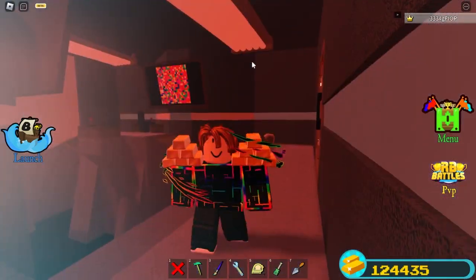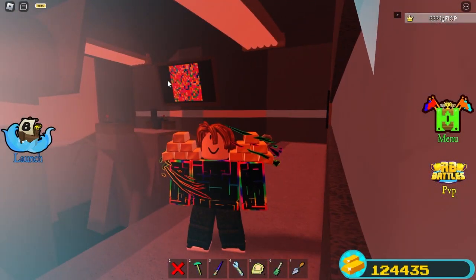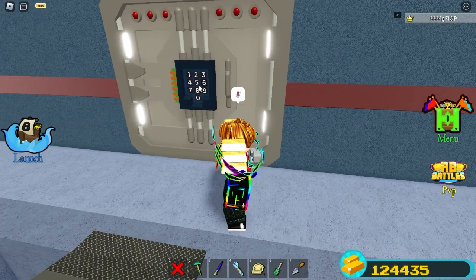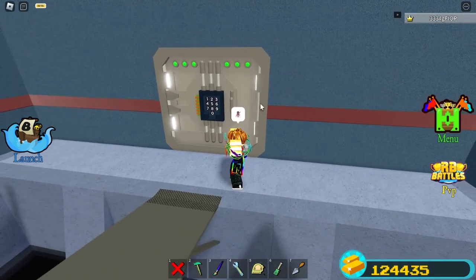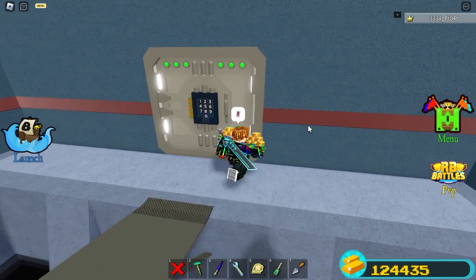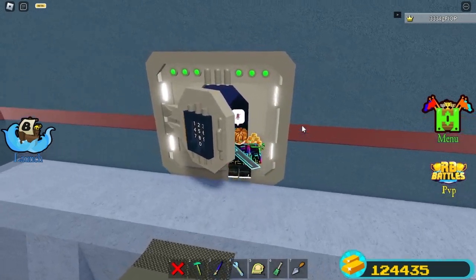If you finish it, go into the red thing at the side and it'll give you a code. The code is 5739. The door opens, and then you walk on in.